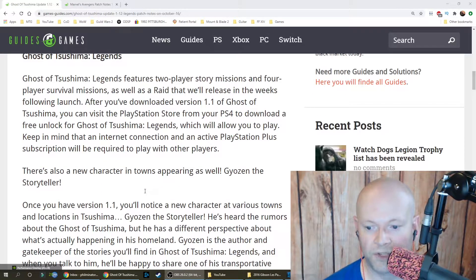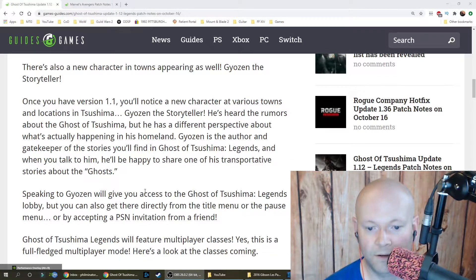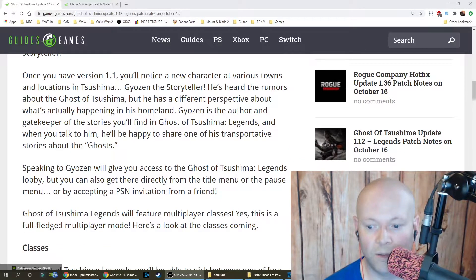There's also a new character in town: Gyozen the Storyteller. Once you have version 1.1, you'll notice him appearing at various towns and locations in Tsushima. He's heard the rumors about the Ghost of Tsushima but has a different perspective on what's happening in his homeland. Gyozen is the author and gatekeeper of the stories in Legends, and speaking to him gives you access to the Legends lobby.